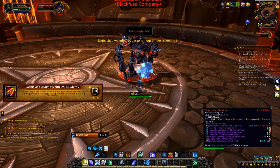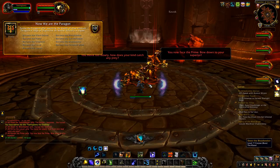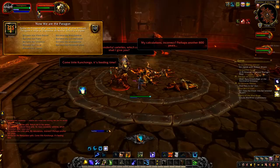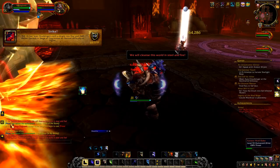For Now We Are the Paragon, you need to come back here three times. Every time you do this encounter and kill one of the bosses, you can click on their body to receive a buff. Each time you come back, get the buff from a different boss. Do that three times and you'll have your achievement.